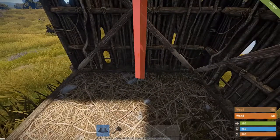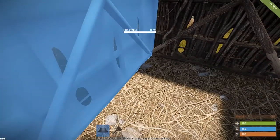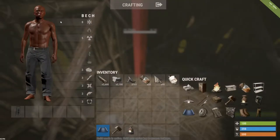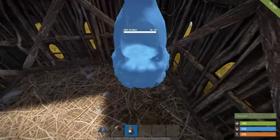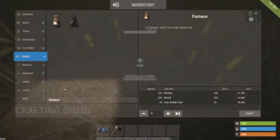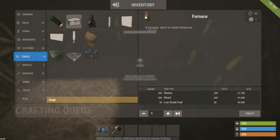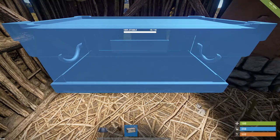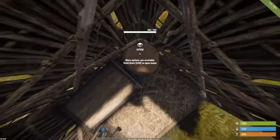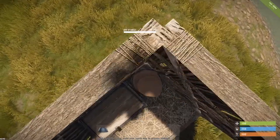Place a foundation with 3 walls, as you can see I'm doing. Now we need a furnace — place that really close to the walls. Now we need a large wooden box and put that in the middle between the left wall and the furnace.